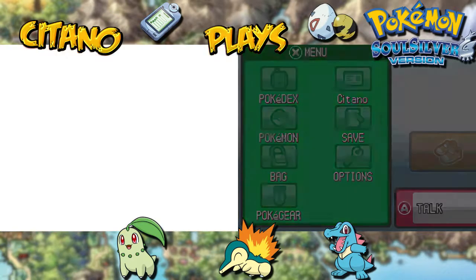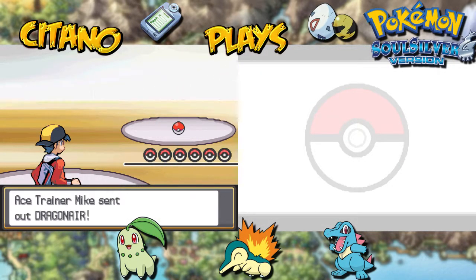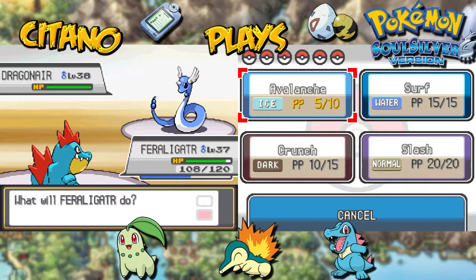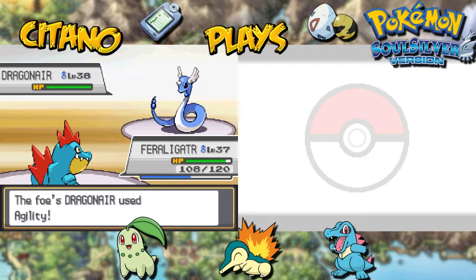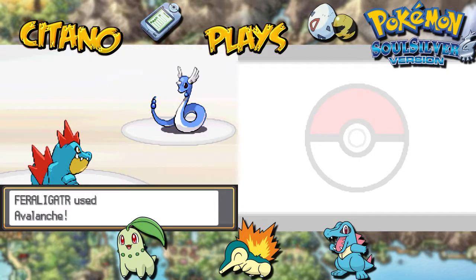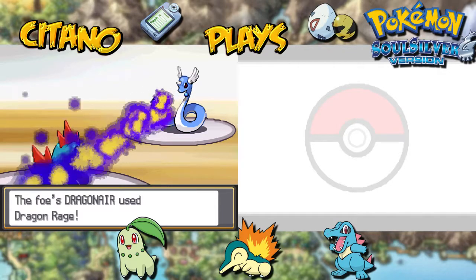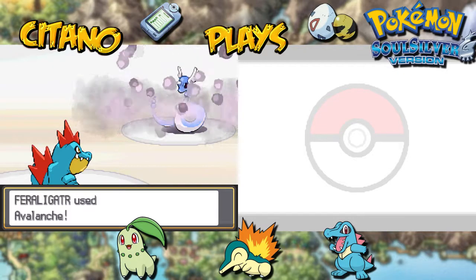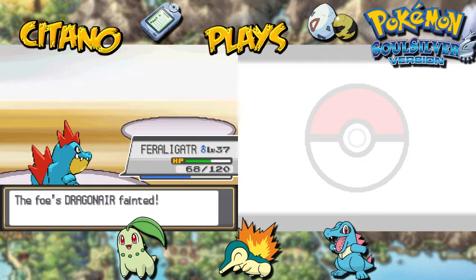This trainer says his chance of losing is not even 1% — so it's 0.9%, meaning I still have a 99.1% chance to win. Let's do Avalanche. Agility from the Dragonair — it boosts speed by two stages. Feraligatr with Avalanche on Dragonair. Dragonair will likely survive this, so we'll have another turn. Here comes Avalanche again. Dragon Rage does 40 damage to Feraligatr. Alligator with Avalanche again — this time doing double damage. Dragonair goes down.